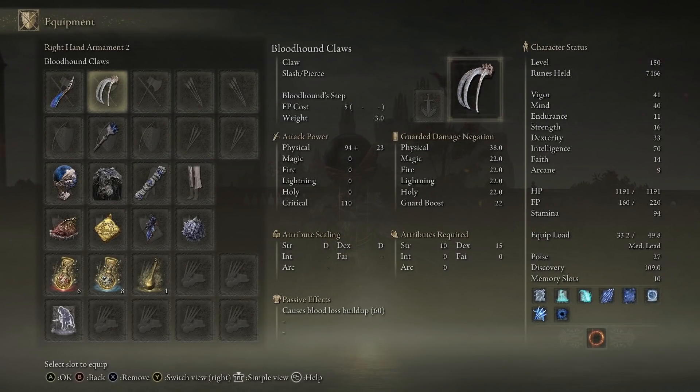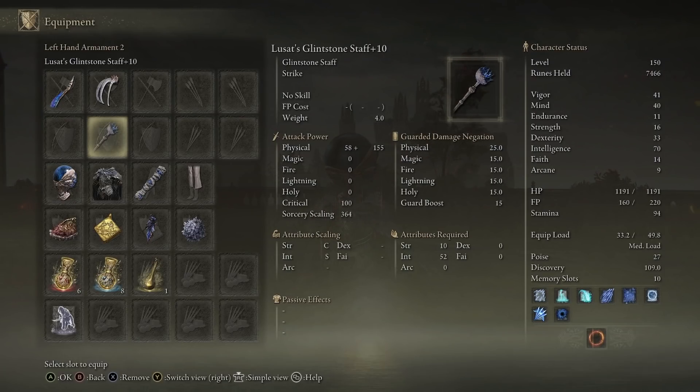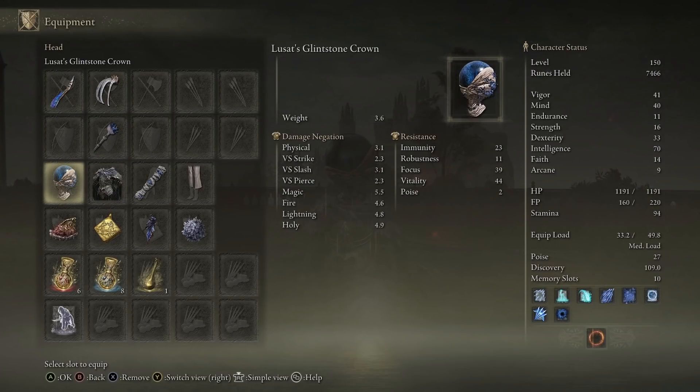In the rest of the kit, we have Bloodhound Cores for the Bloodhound Step to dodge whatever we want — really fun to utilize that Ash of War. Then alongside that, we have our Glintstone Star maxed out, so the intelligence scaling is at S, giving us the most damage out of that. And alongside that, we have the matching headpiece — the Azur's Glintstone Crown — which scales up the damage output of certain abilities like Stars of Ruin, which we have in one of our memory slots.